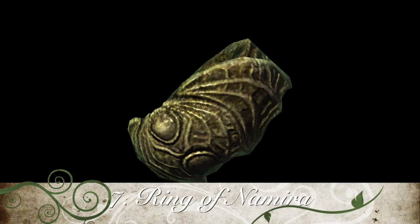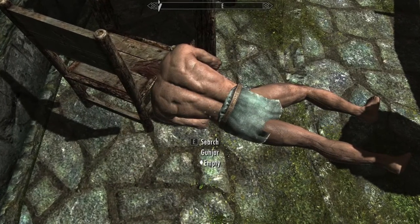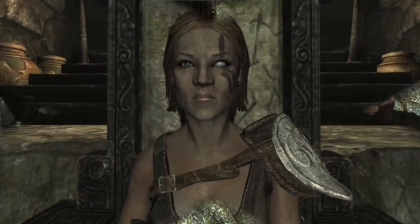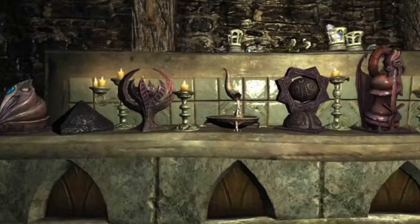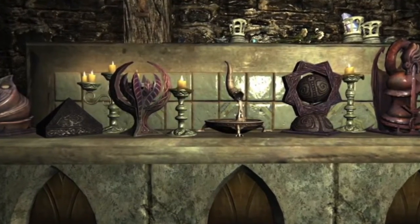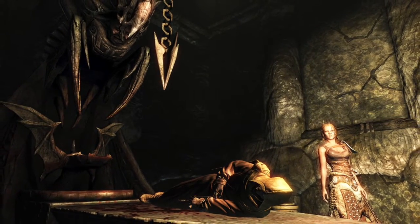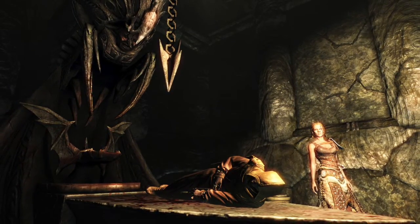Number 7: the Ring of Namira, an artifact that, while wearing it, increases your Stamina by 50 points and feeding on corpses grants you increased health and health regeneration. You cannibal! You obtain it by completing the quest The Taste of Death. You hear rumors around Markarth that the Hall of the Dead is closed, so you must go talk with Brother Verulus, a priest of Arkay. He asks the Dragonborn to investigate the Catacombs, and you find a cultish setting going on. You must lure the priest to his death to praise Namira, the Daedric Prince of Darkness and Shadow, and in return she will grant you the Ring.